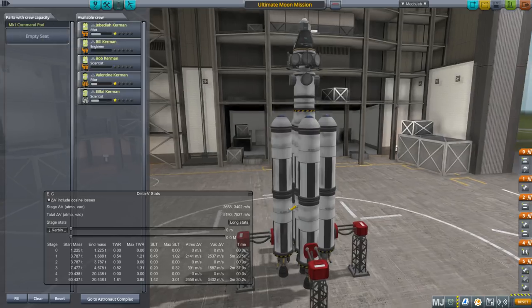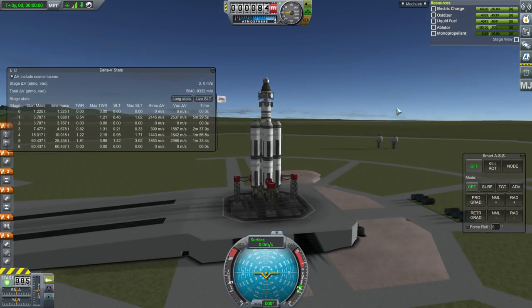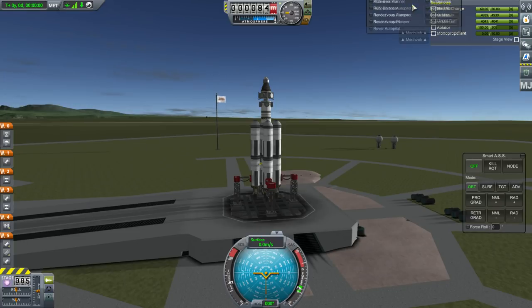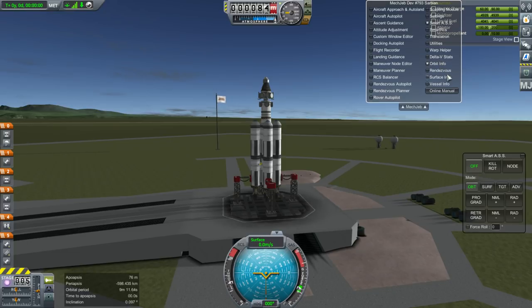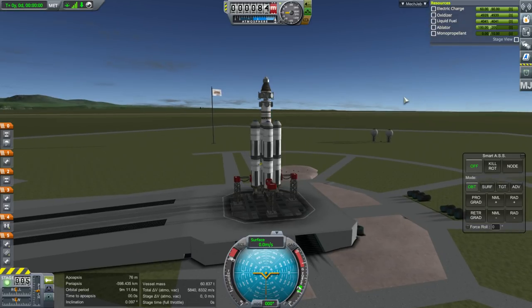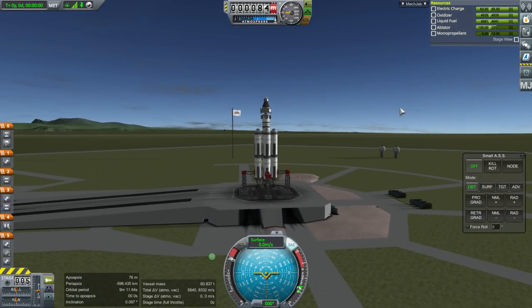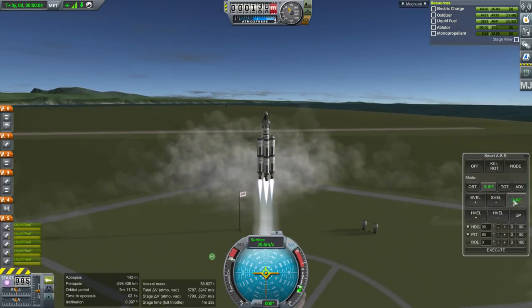Let's take it outside — remembering to remove the Kerbal I wanted to sneak in. Bringing it out to the launch pad, we see it separated out into 2,366 m/s for the booster stage and 1,842 for the core — that's over 4,200 total, more than we need. We've got 8,000 meters per second total. SAS on, throttle up, and launch to the moon — hopefully I haven't forgotten something.